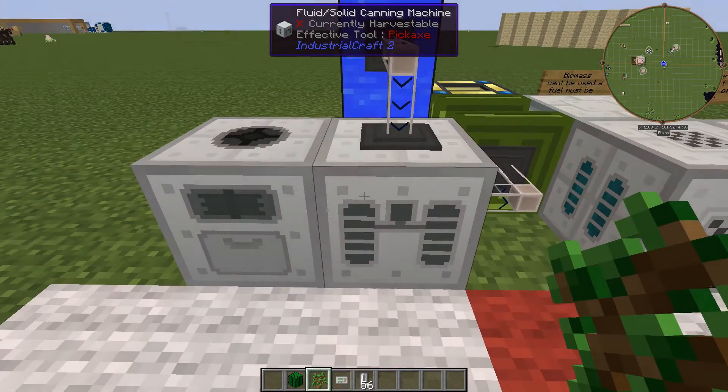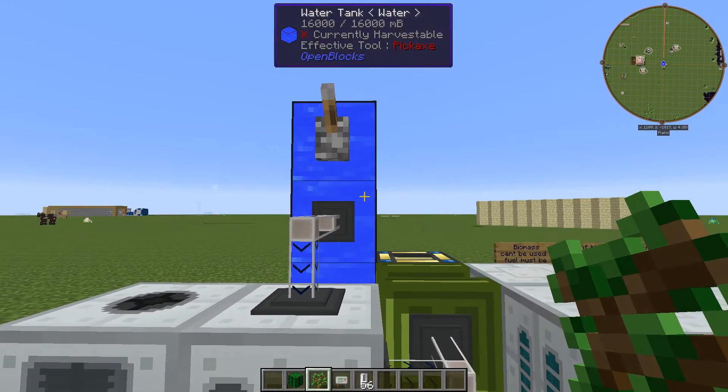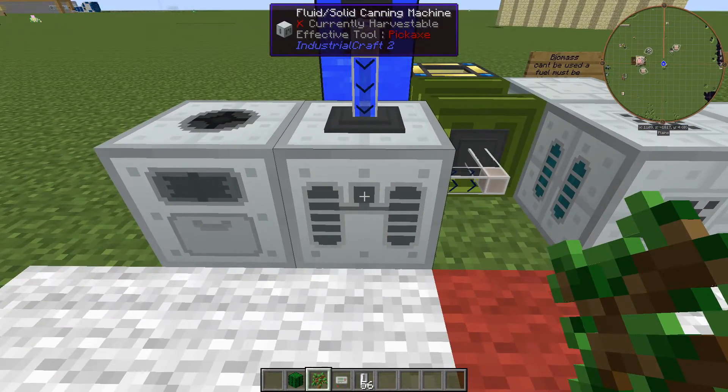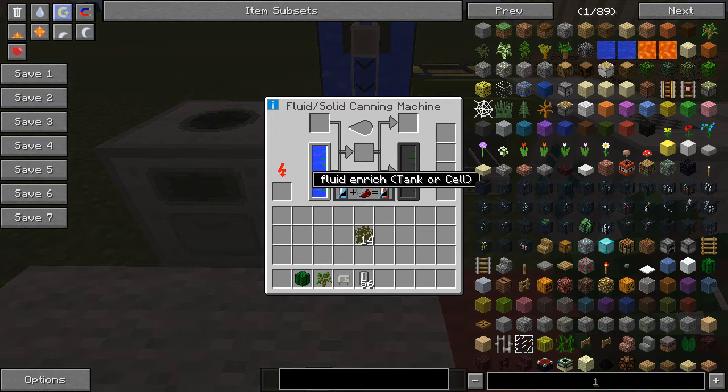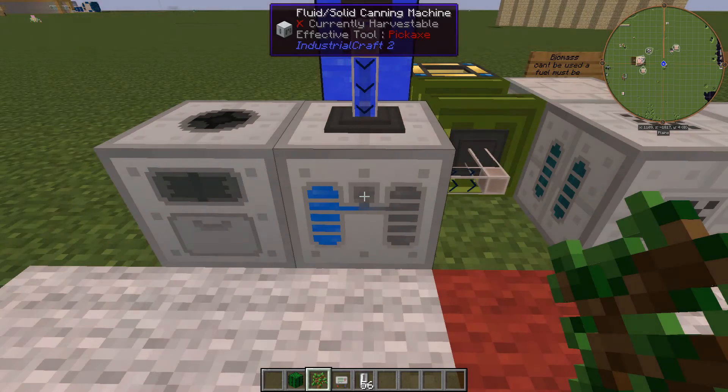Now that we have made the bio chaff, you are going to need a canning machine if you have not already got one, and you are going to need water. Flick the canning machine on, fill it up with water, and set it to the correct mode — you can spin through the modes to find it. Next, place your bio chaff in the centre and it will chug away to produce biomass.